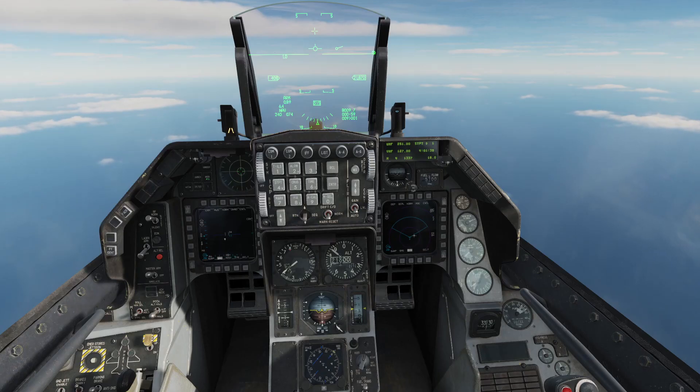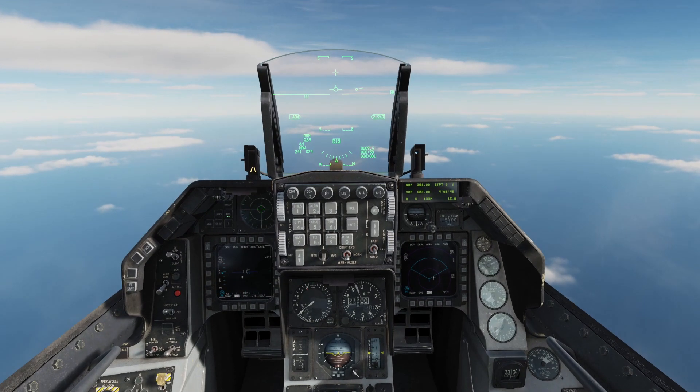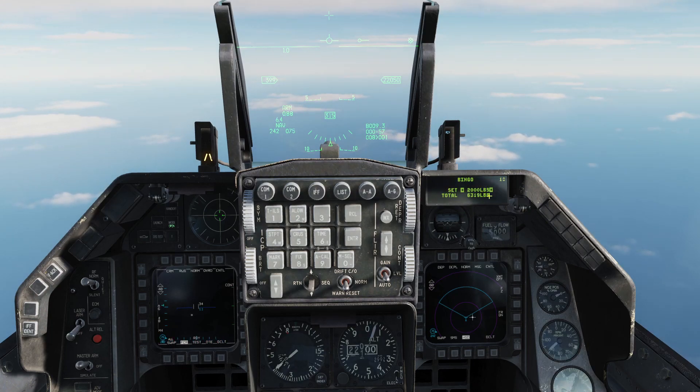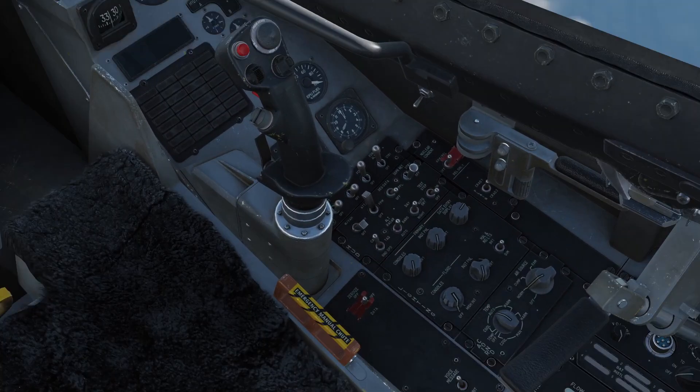You will notice the air status light is set to ready. The only fuel reference is away from our DED and HUD. So for that, we press LIST on our ICP, then we open our bingo page by pressing 2. As you can see here, this is our bingo value and this is our current amount of fuel. To display the information on our DED page on our HUD, we just go to this switch and set it to DED data position.